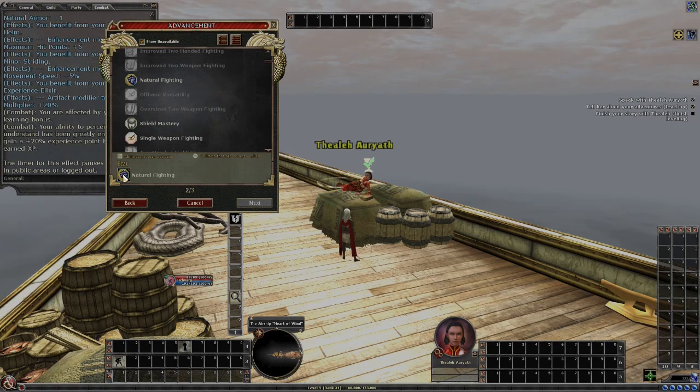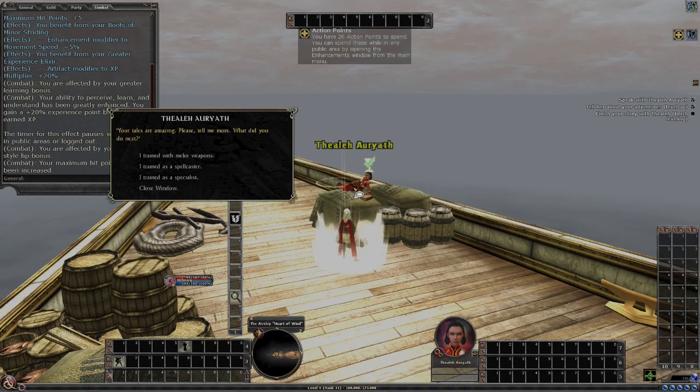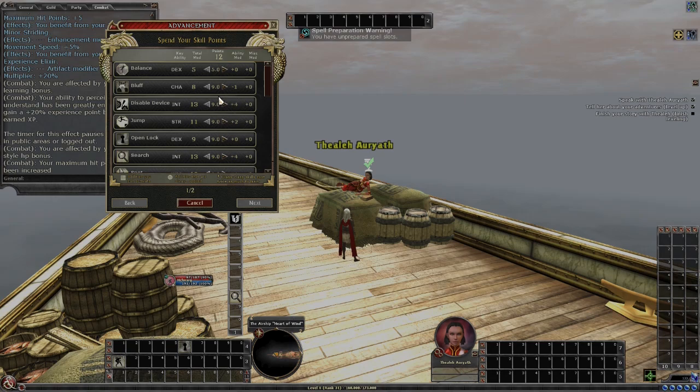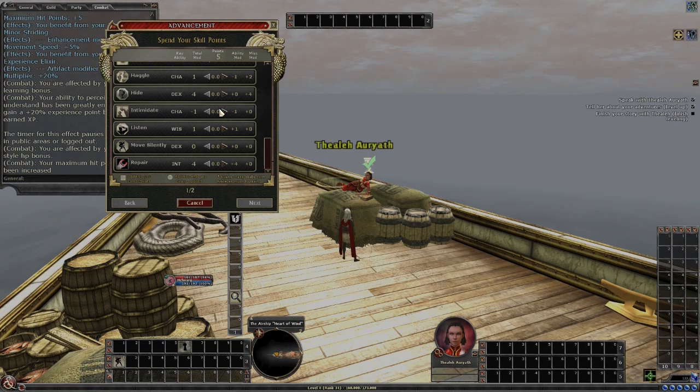This is where we take our first natural fighting, and we're going to take this for our next three feats. Now level seven — specialist Rogue — just maximizing on our Rogue skills. This is where you could add something else if you felt like you were missing it, or just stick with what I posted.